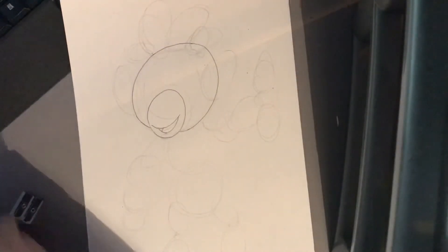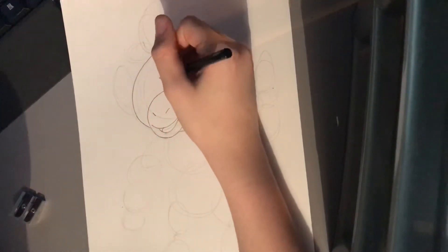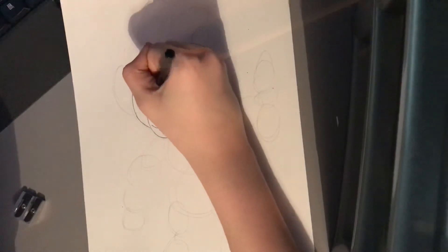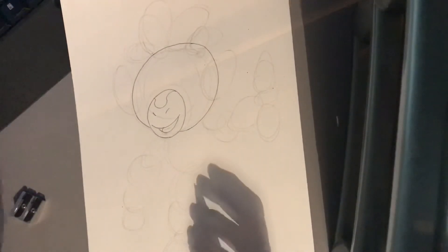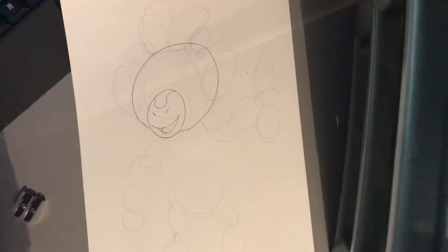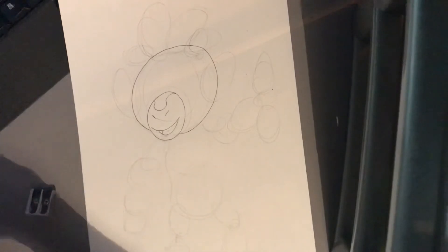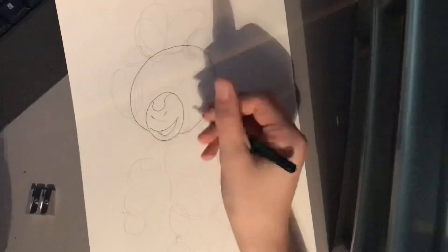I'm going to do the nostrils and then that'll be it just now. Then I'm going to add a pattern onto the nose. So that is the head so far. Then I'm going to do the torso and the proportions. By the proportions, I meant mainly the fact that the head is basically huge — it's a huge head. So I'll fix that there.